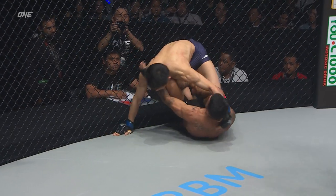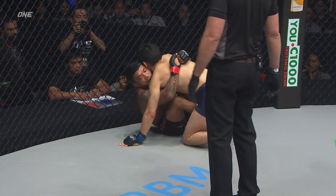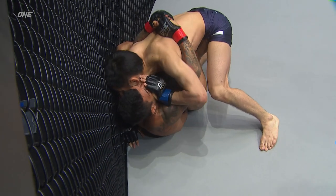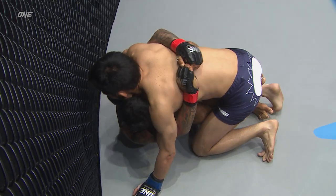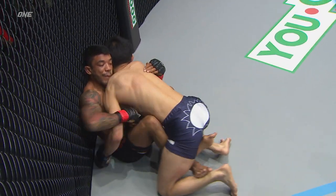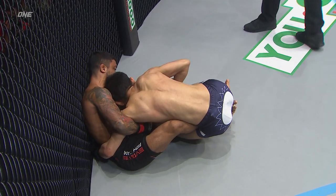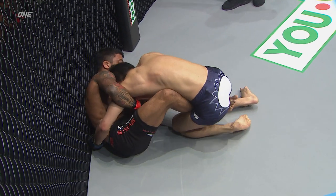Naito still from top position, showing aggression. Silva first to defend from off his back. Silva's elevating the hips there, trying to reach under for the legs, possibly going for a leg lock setup. Naito's got heavy hips, not allowing Silva to elevate up. If you're in the corner of Silva, what are you telling him to do here, Mitch?